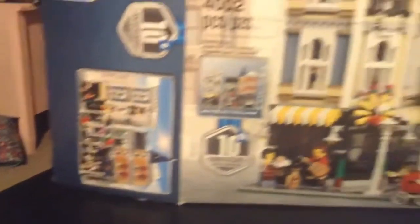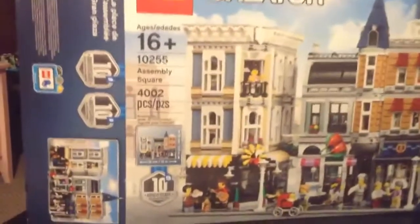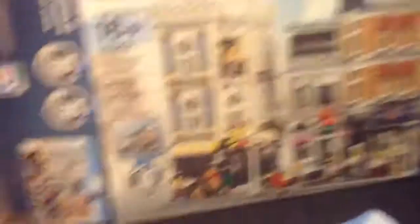You can see a side image of the box — a bigger picture of it. Expert. There are a lot of extra pieces in it. And then the top is showing like all the pieces that's in there.